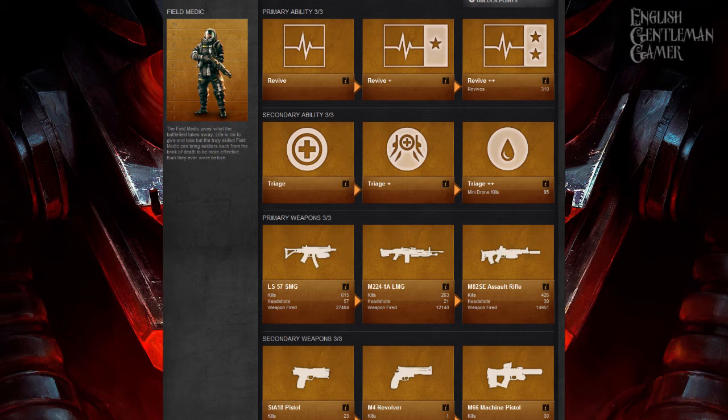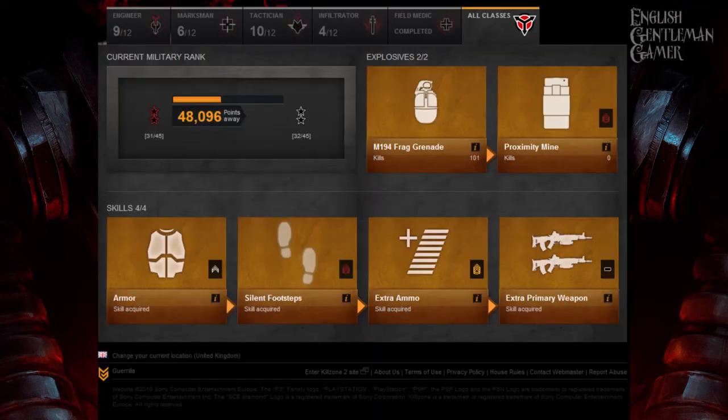There's another section called all classes, which you unlock just by reaching a certain level. Frag grenades and proximity mines — if you've played an FPS you know what the score is. Proximity mines don't stick around when you're dead by the way; they vaporize when you die. As you'll see, I've had no kills with proximity mines and 101 kills with grenades — I just forget to put the mines down.